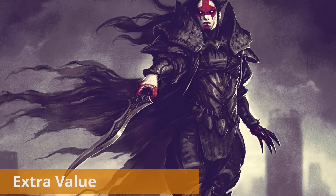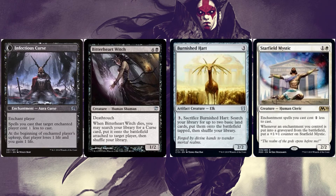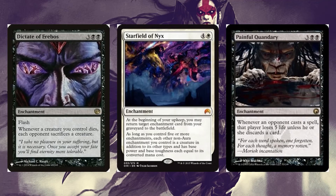Some creatures give the deck even more value. Accursed Witch reduces curse costs for a player and additionally causes them to lose life while you gain it. Bitterheart Witch lets you tutor for a specific curse and attach it directly to a player when it dies — a key card for the deck. Burnished Hart helps you ramp further and Starfield Mystic reduces the cost of all your enchantments. Dictate of Erebos is a world enchantment: whenever a creature you control dies, each opponent must also sacrifice a creature.